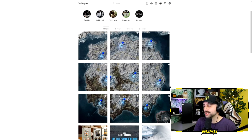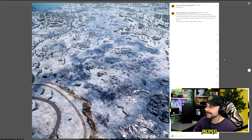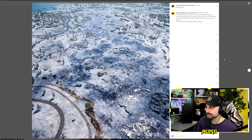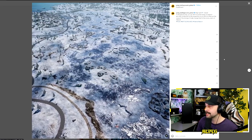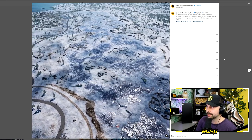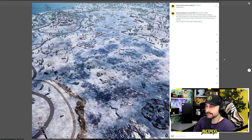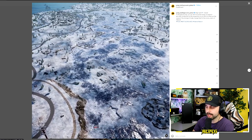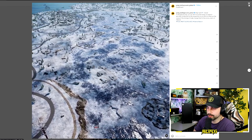Back to the map information — on PUBG's Instagram, they did a deep dive on nine different locations, so we're going to go through each of them here. Map spot number one is the Glacier. In the glacier area, you can still find traces of research activities conducted by researchers trying to find the cause of the strange climate change that hit the snowy plains of Vikendi. You can also see the cable car air tram coming across the ice at the bottom of the screen.